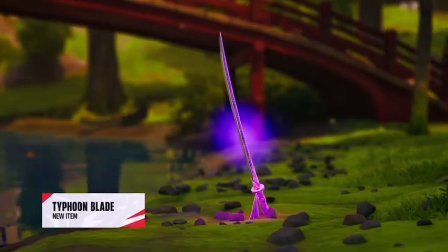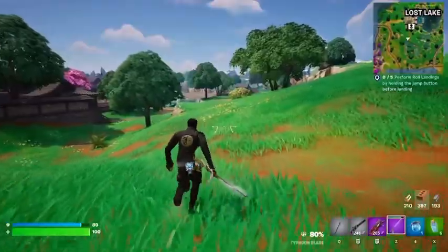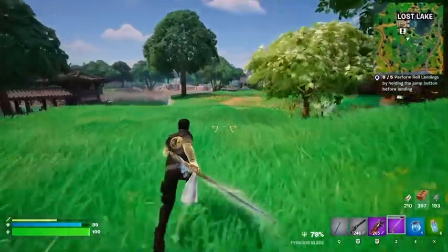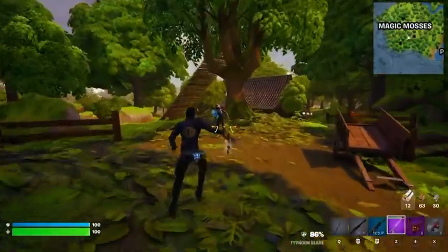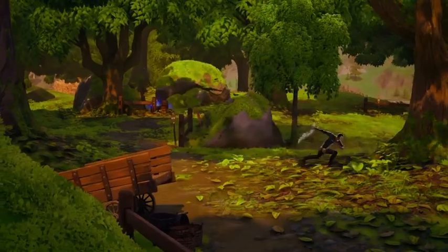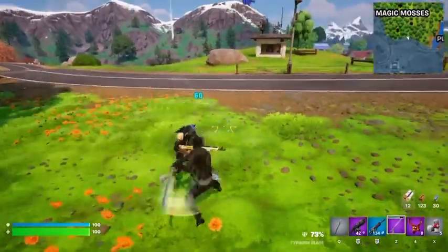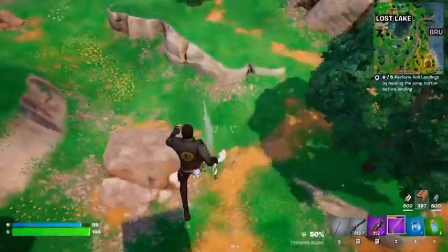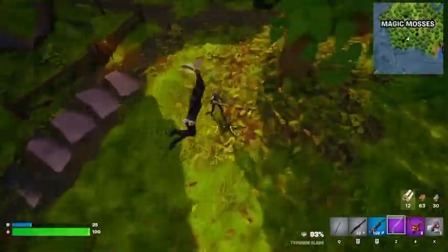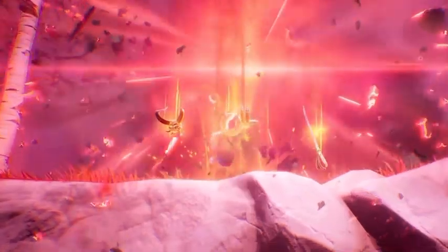The Typhoon Blade is a brand new item that comes in epic and Mythic rarities, and gives the user a great way to move around the map a lot quicker with the sprint and super jump features. When it comes to damaging players, you can use the Cyclone Slash to unleash a powerful wave of damage and knock back anyone nearby, the Swing, which turns the blade into a standard sword, and the Falling Strike, which allows you to crash land onto your opponents, dealing a hefty amount of damage. The Mythic version of this can be found by eliminating Shogun X.